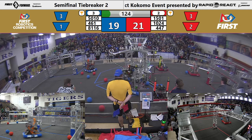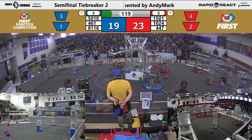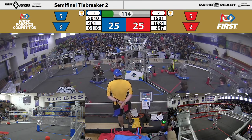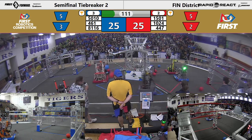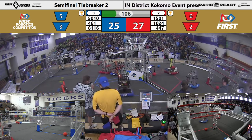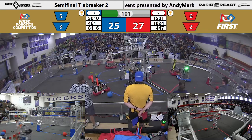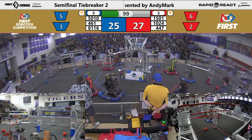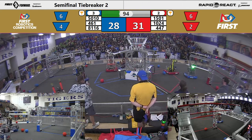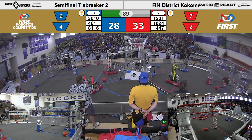Teams looking to pick up cargo, being defended by 8116. 461 puts two in, 5010 puts one in. Trying to pick up some cargo meanwhile, 1024 under heavy defense from 8116. Here comes the west side looking to put some points on the board — they go low. 5010 gets one in, one out. 5010 actually had a blue cargo that they shot in — I'm sure blue says thanks!